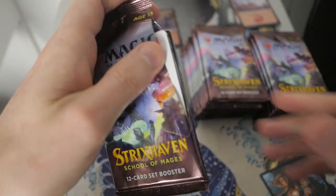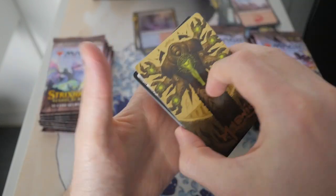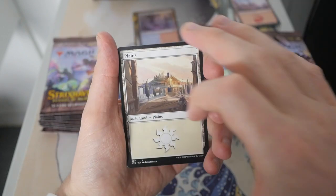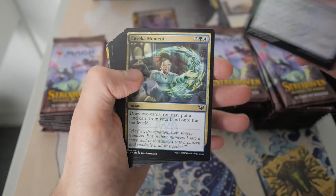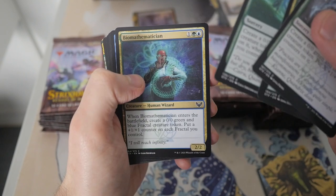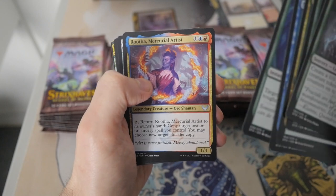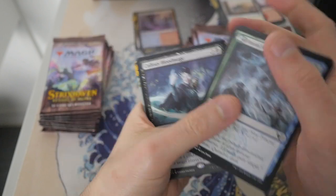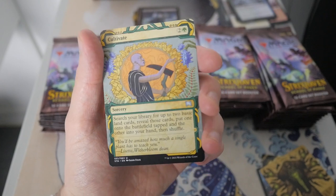Let's crack open the second pack. Our art card is an Inquisition of Kozilek — the card I literally just pulled. Nice M. Lewis signature right there. We have a Plains, Fractual Summoning, Eureka Moment, Leylon Vindication, Biomathematician, Serpentine Curve, Square Up, Rutha Mercurial Artist, Reflecting Golem, and we have a Callous Blood Mage as our rare. And we have a Cultivate — beautiful art right there.